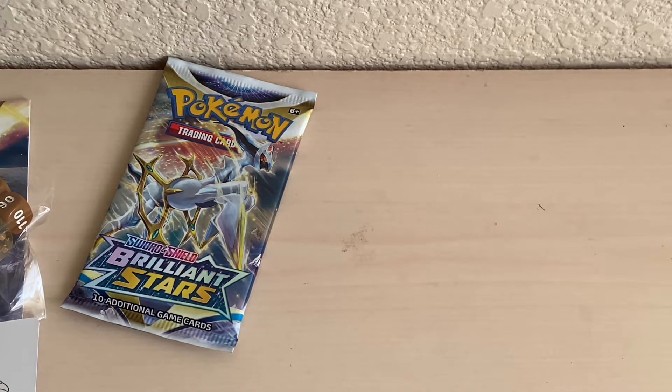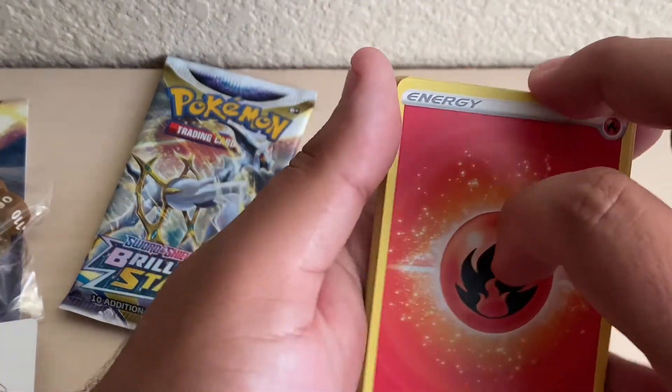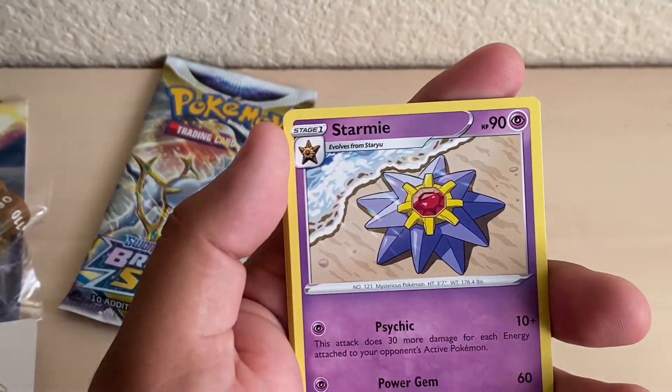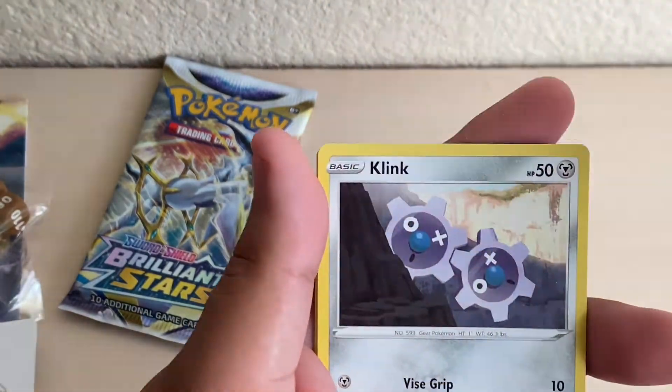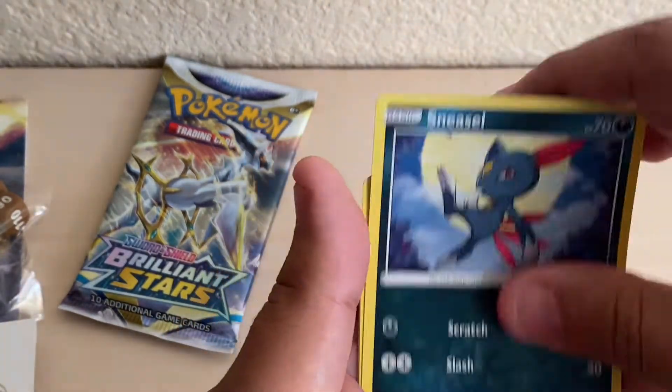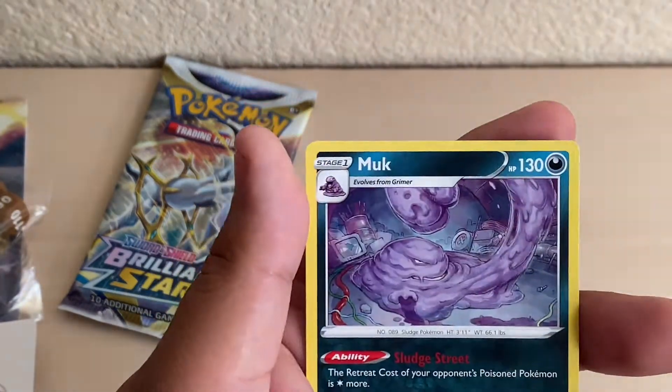I got some good pulls out of the Glaceon and of course the Blastoise one. For one good pull out of here — Fire Energy, Fresh Water Set, Starmie, Gloria, Axew, Spirit Tomb, Clink, Sneasel, Turd Twig, Reverse Holo Alchemy, and Muck.